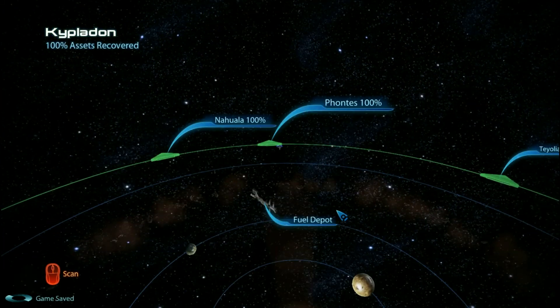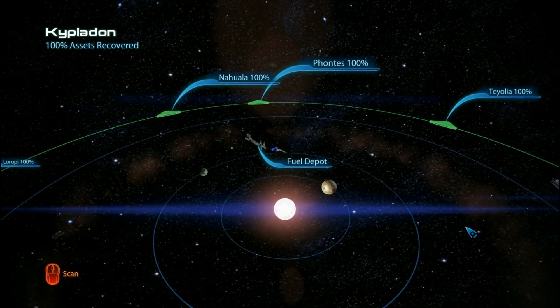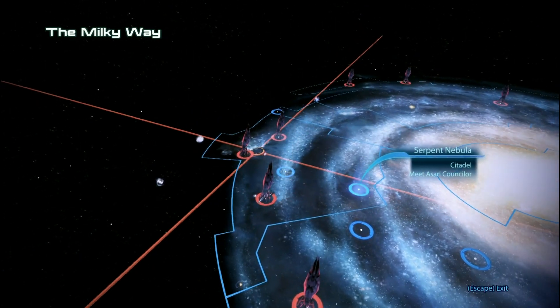Enter system. Let's get my fuel depot again. If it's glitched, it's glitched - I don't care. Next stop would be the Athena Nebula, if I could find it. There it is.